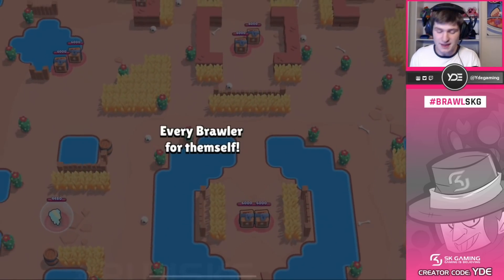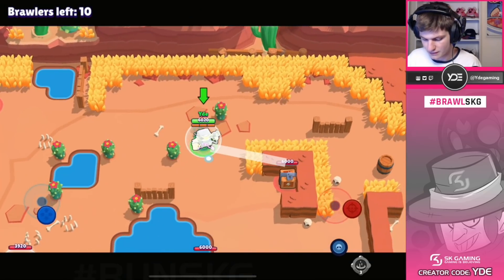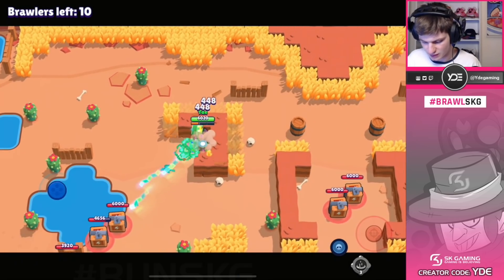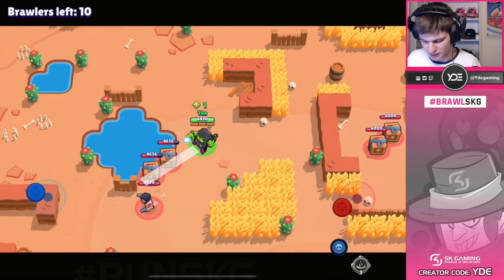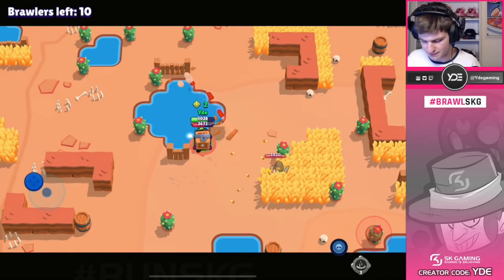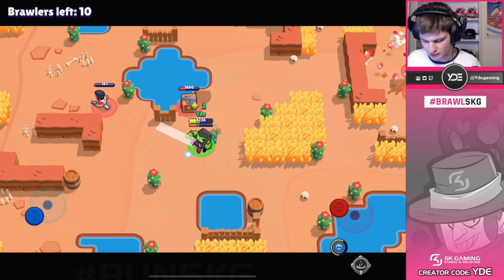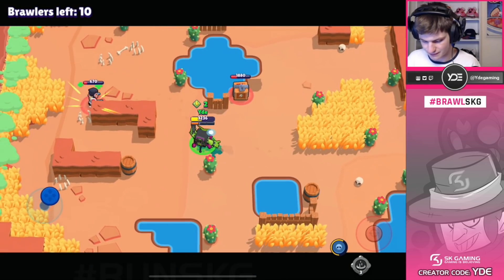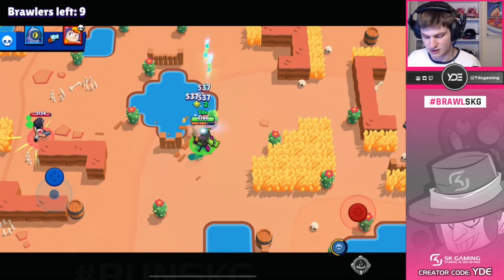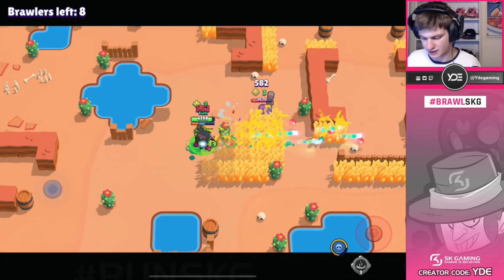Alright guys let's jump into the next game - this time it's gonna be a ton of cubes around us so we're probably going to spend a lot of time getting those. There's a Colt here so let's maybe shoo him a little bit so we can make sure we grab all the cubes with no problem. He's gonna be trying to team up - we're not gonna be doing that. He's one shot though... I don't think we can finish him, we're gonna waste too much time. Let's move on - there's a Rico.